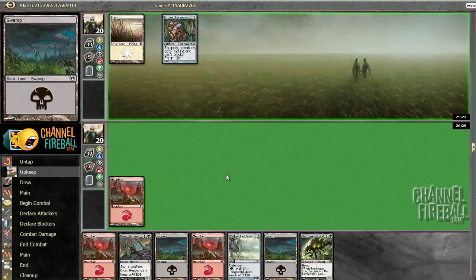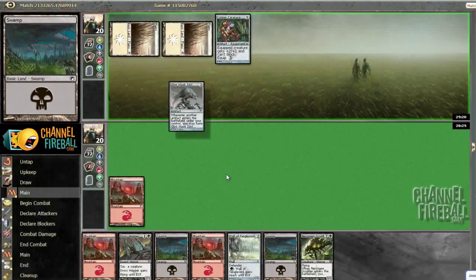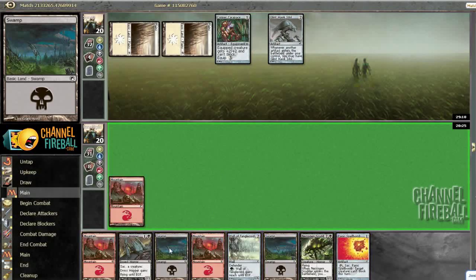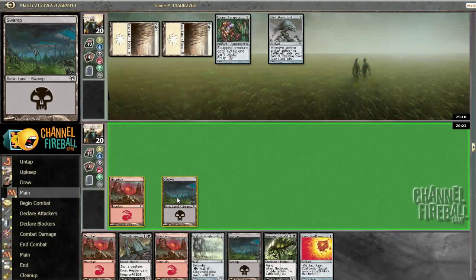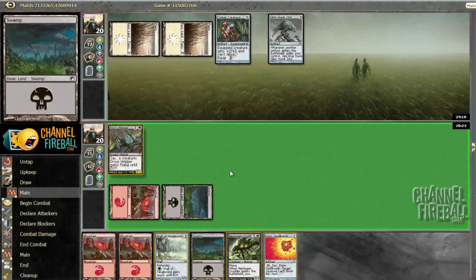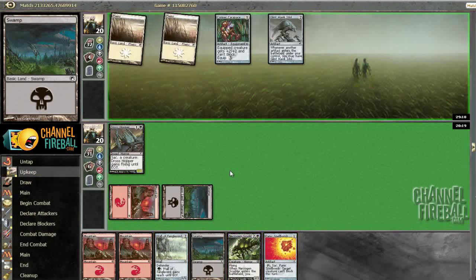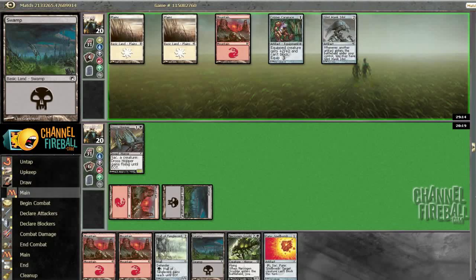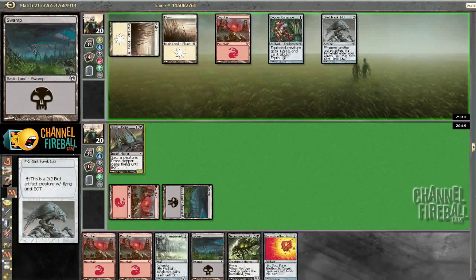Ironically, the one thing I don't like about our deck is that it lacks removal, and it's pretty odd for a red-black deck to have that problem. I really would have wished I had picked up a little more. I guess part of the reason I didn't was because I didn't know I was in black — it is one of the problems with using this very open strategy.